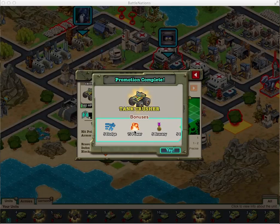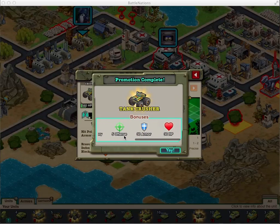I decided to take advantage of the 2 SP weekend and rank up the tank crusher to rank 7, just to see how much difference it would make. It gets a 15 bonus to power, 5 offense, 30 armor, and 30 hit points.